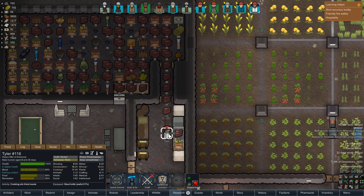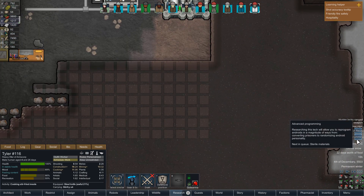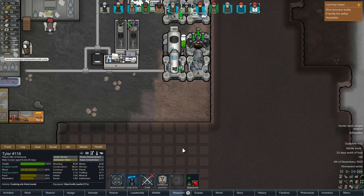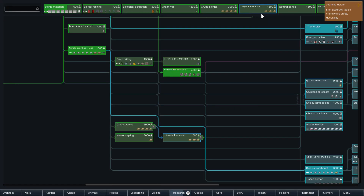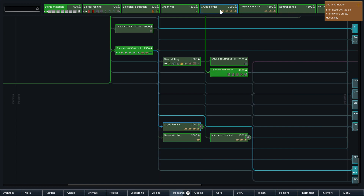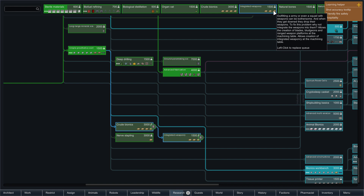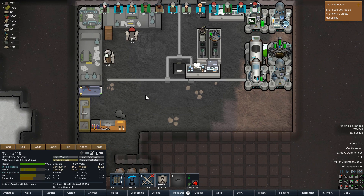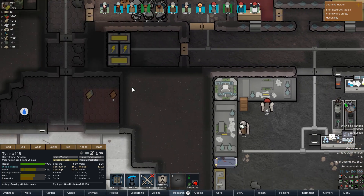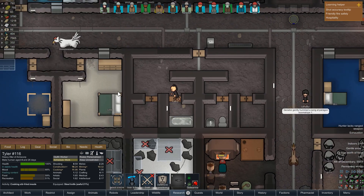Tyler is making stir-fried meals now — that's fine. We're just boosting through research right now. This upcoming research is going to be a fun one — making integrated weapons for a character. That could be quite interesting to try out. Looking forward to some of this stuff.